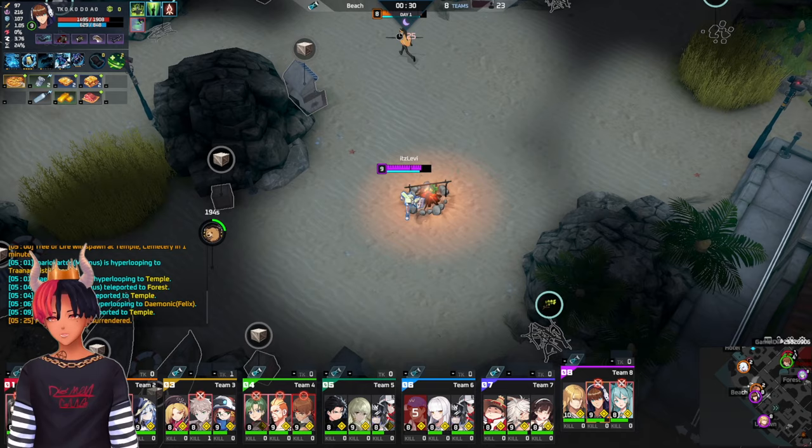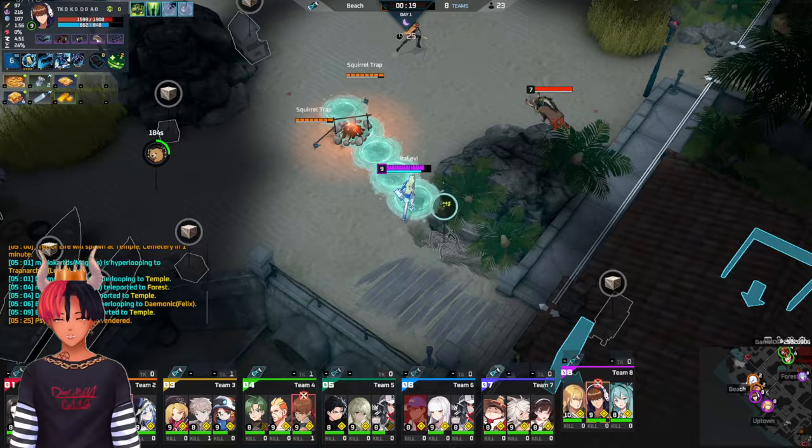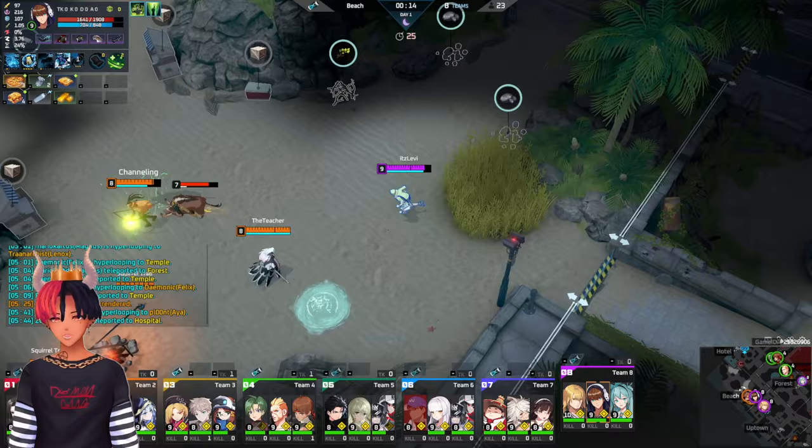One of 11's weaknesses is that she is susceptible to getting her taunt cancelled. Because you are a melee character playing the frontlines, you are also susceptible to poke comps. When looking to fight an enemy team, try to evaluate how much poke they have. Don't make yourself an easy target and look for flanks to engage before enemies whittle your health down.